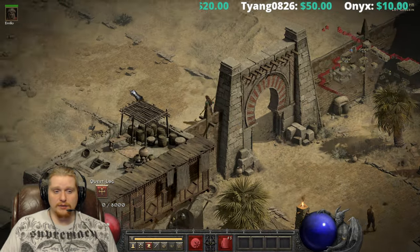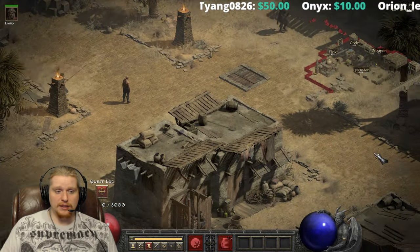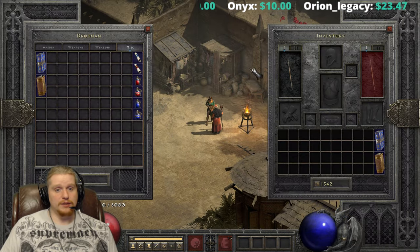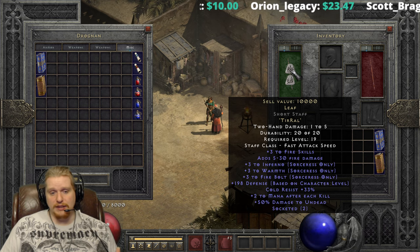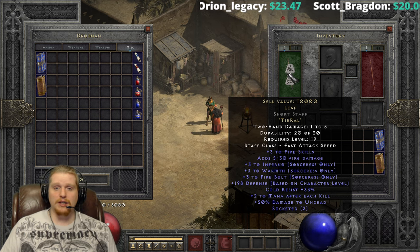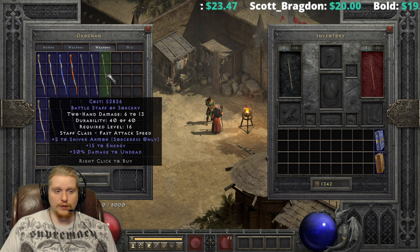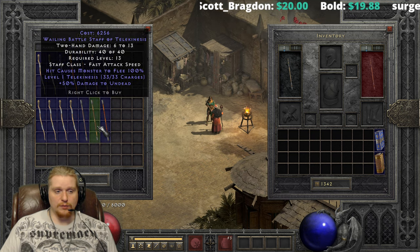You can of course make a Leaf in just a regular base — it doesn't have to have plus two skills on it. But when you're making a Leaf, I just feel like it's important to find that perfect base. Now do keep in mind that because Leaf is so cheap, if you find a two-socket staff and you really need a Leaf right away, just go ahead and make one. You're going to find more Tir runes and more Ral runes — that's not going to be an issue. Later on when you do find the perfect base, you can create the perfect Leaf for your particular character.